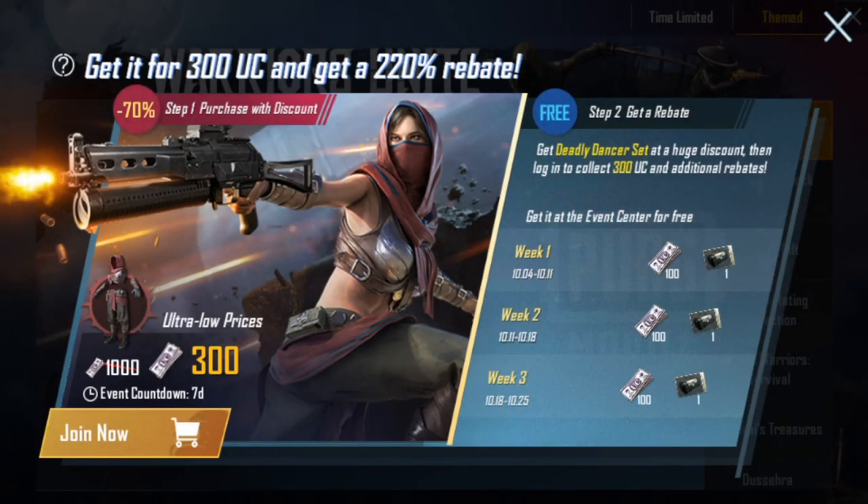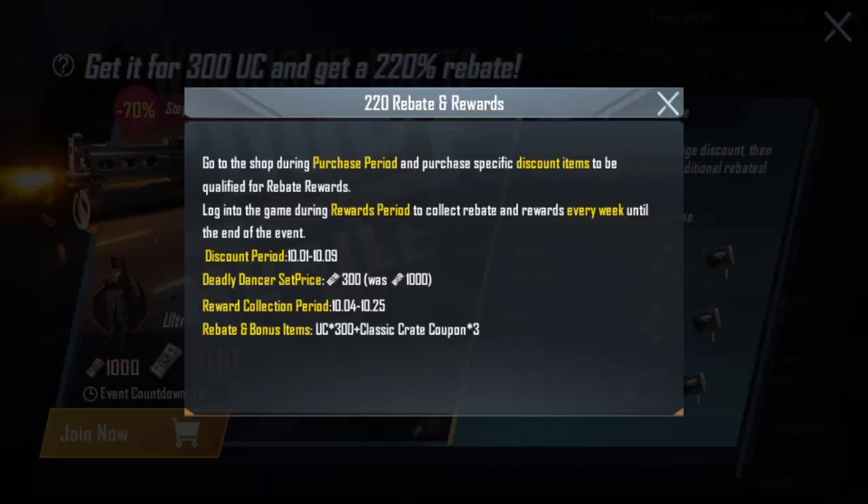Hey guys! Today we will talk about the Deadly Dancer set. Actually, PUBG decreased the price of this outfit from 1000 UC to 300 UC.